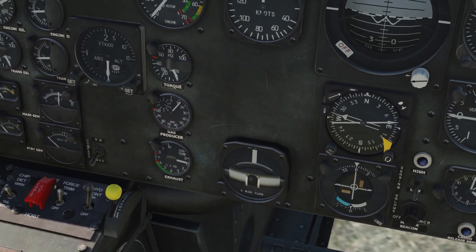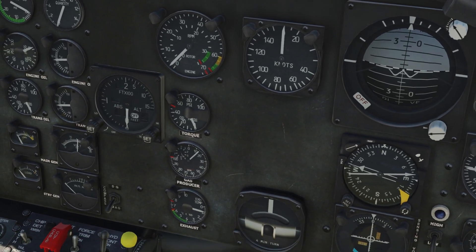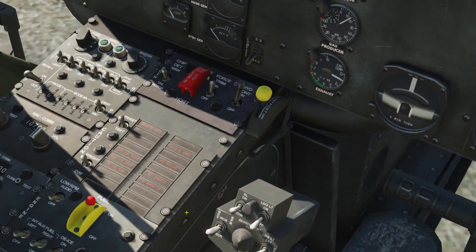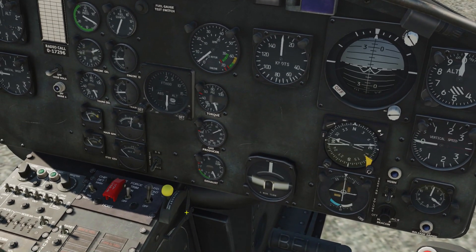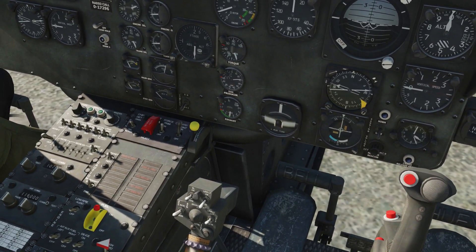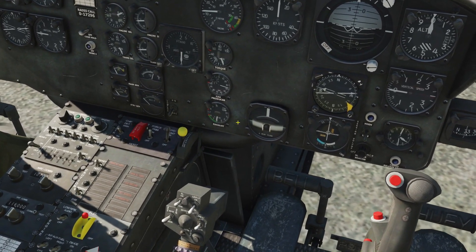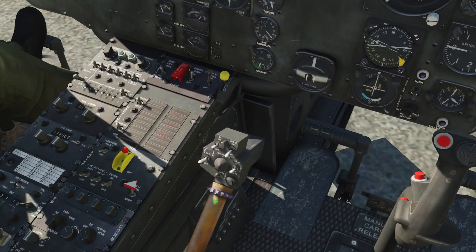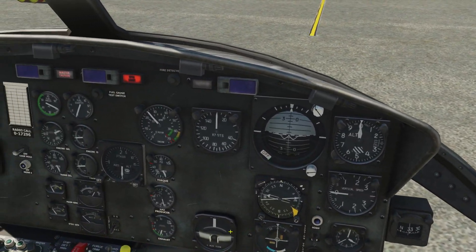Let's keep an eye on the gas producer at 40% — I'm going to release the starter switch. Oh, I forgot to turn on the fuel. Sorry. Now it's much better. At 40%, I release the starter button and increase the throttle to idle. RPM coming up.